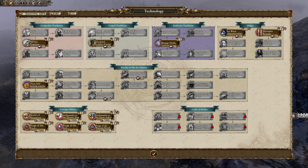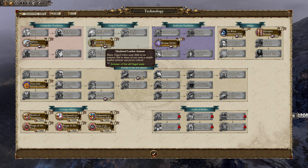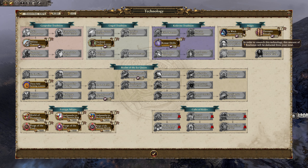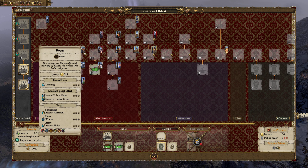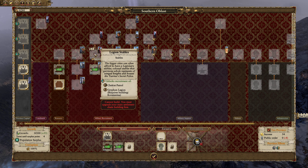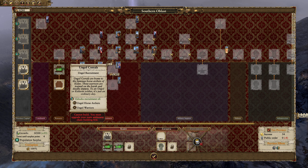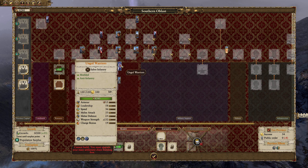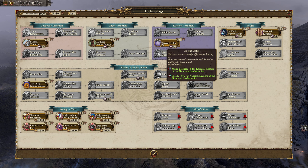Gospodar is going to be my more infantry-focused tradition, while Ungol I think was the cavalry — or rather, the horse archers. Looking at the buildings: yes, Gospodar are my archers, Ungol are the horse archers, and Kislevite covers everything else. Foreign affairs, growth and public order — straight away, that is a huge option. There's also magic here.